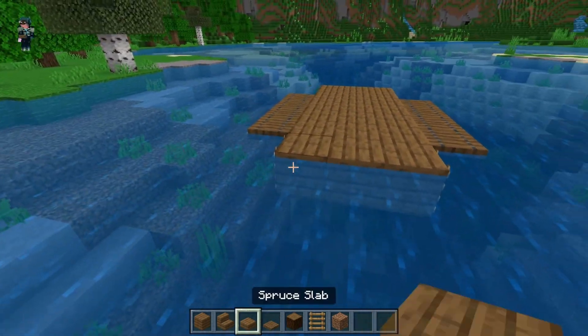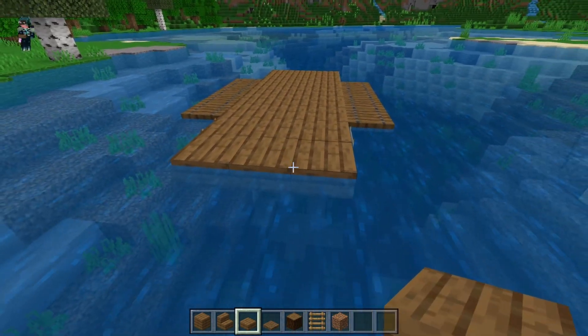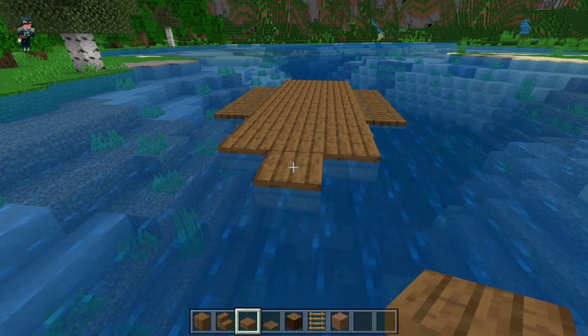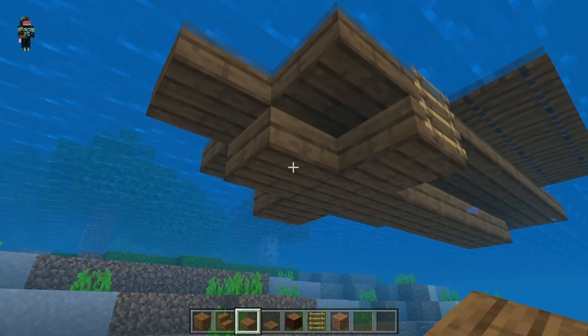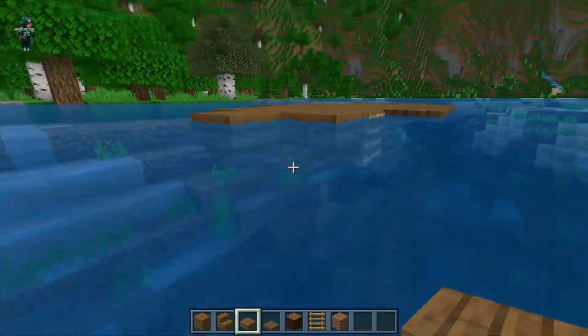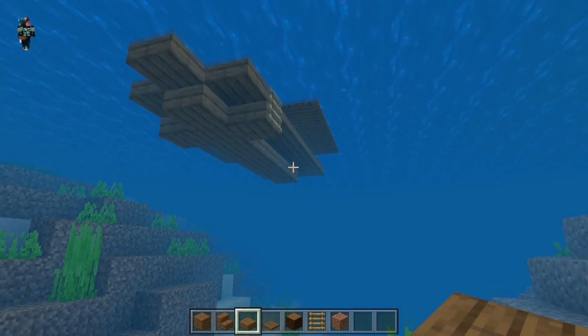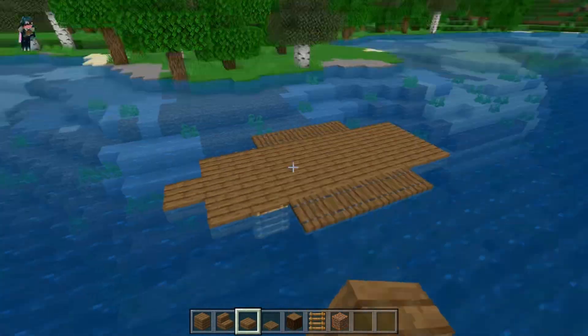Off the front of our ladders, put in three slabs, then one slab here, and another slab right here — go ahead and make this one a full block. This way, when you look under the boat, it kind of ramps off in all directions. Now we can move on to the second layer.